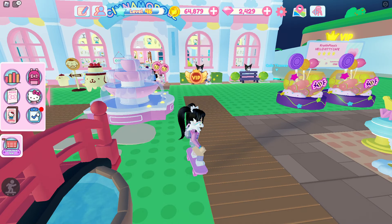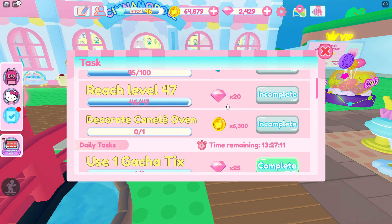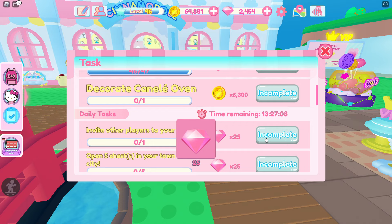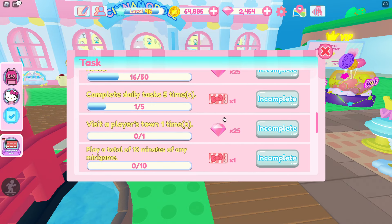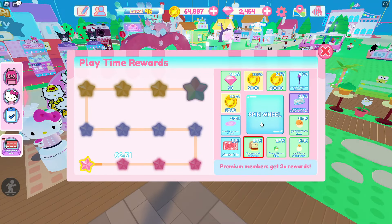You can also get gotcha tickets by completing different tasks over on your task board, and you can also get diamonds there as well. If you need more gotcha tickets to get those Sanrio characters or collect those diamonds, you can also spin the wheel for a chance at both.